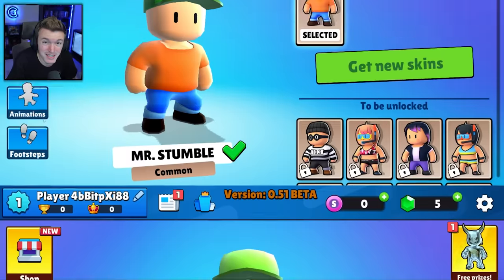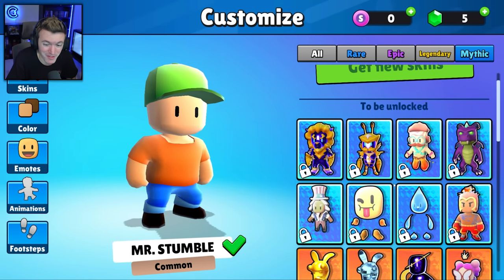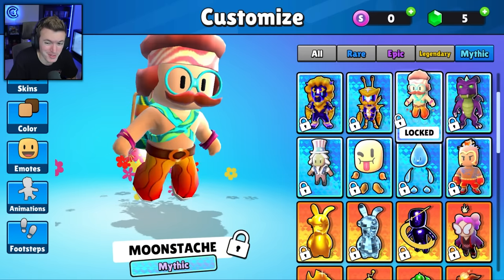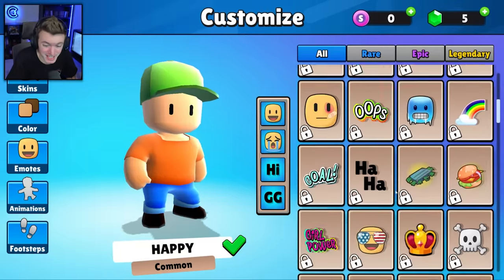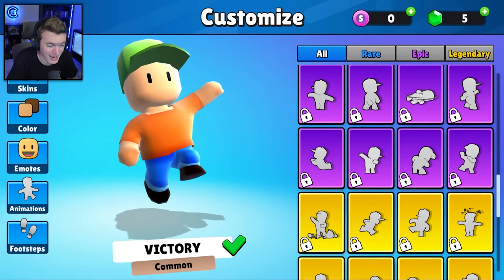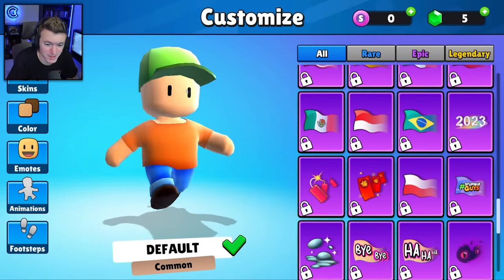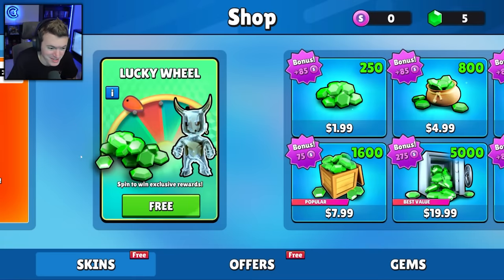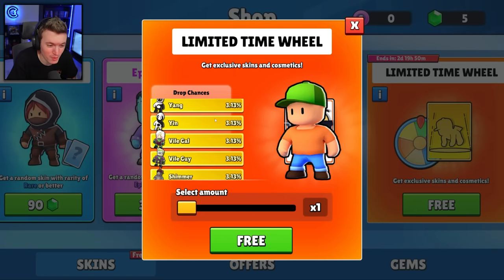If you didn't see my last video, they added a whole new rarity to the game called mythic, and as you can see we have eight new mythic skins available. If you want to see my initial reactions to these skins, watch yesterday's video. They also added rarities to emotes, rarities to animations, and rarities to footsteps. Honestly this is a big fat W update — I love this so much.